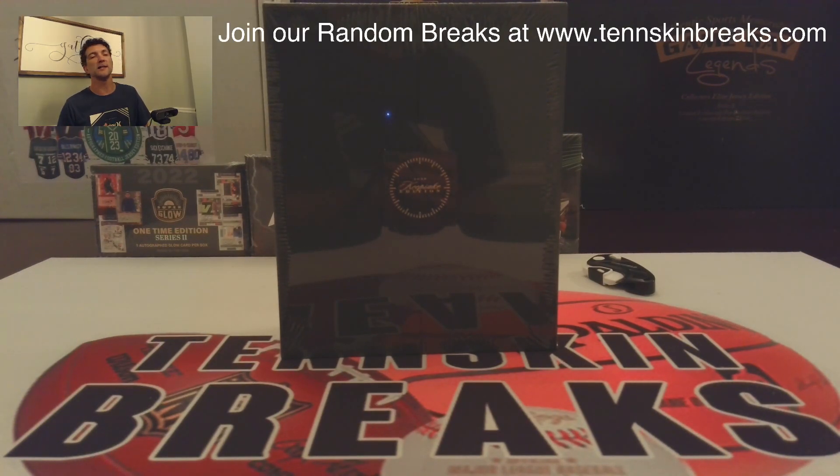So you've got presidents, you've got designers, car designers, car emblems you can find, watch faces. Some crazy stuff that you can find in these boxes. So this is break number four.